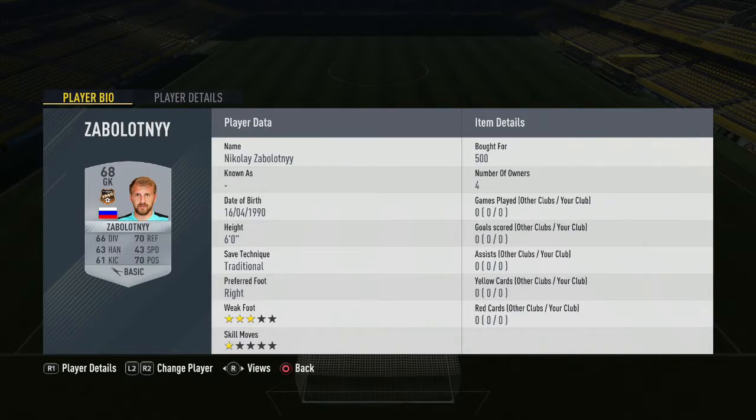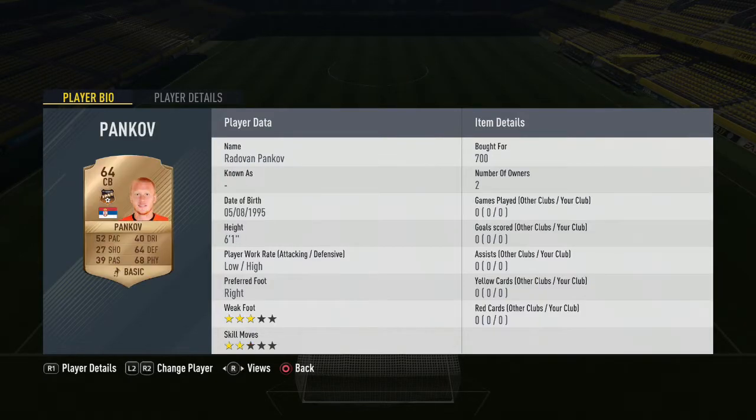The Ural side is bronze and silver. We start off in goal with Zabalotny for 500 coins. Right back we're actually playing right mid non-rare bronze Gavtadze, 200 coins for the Georgian — he gets the chemistry you need. In the center of defense we have Pankov as our first center back, you can pick him up for 700 coins. Alongside him we have Dinger, 200 coins, very easy to pick up. Then moving over to left back we have Merkulov, 200 coins.